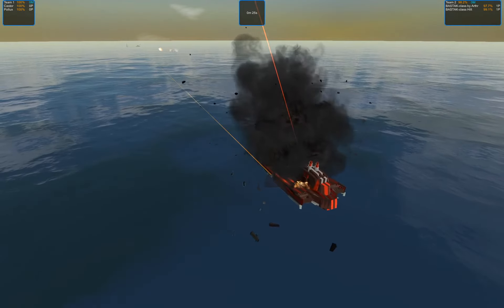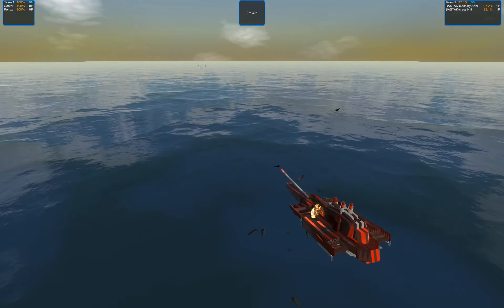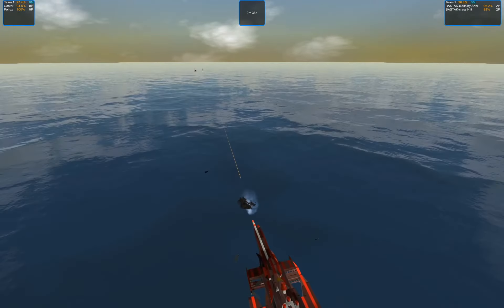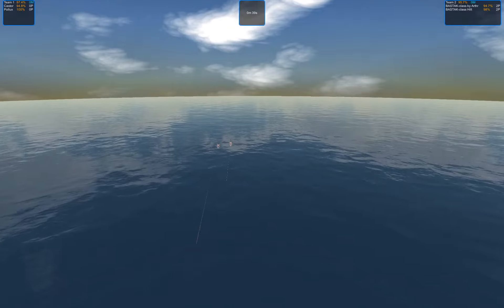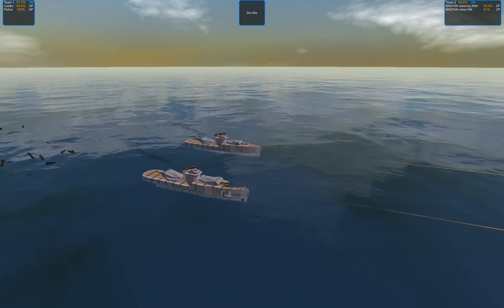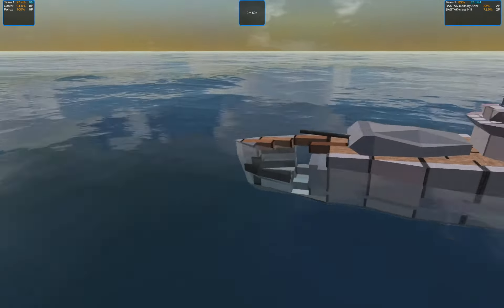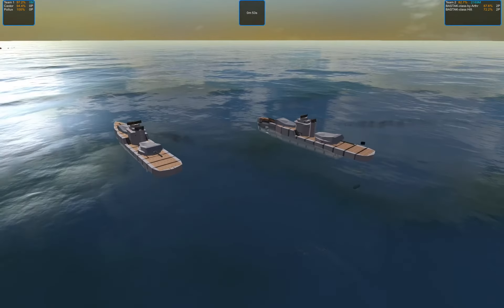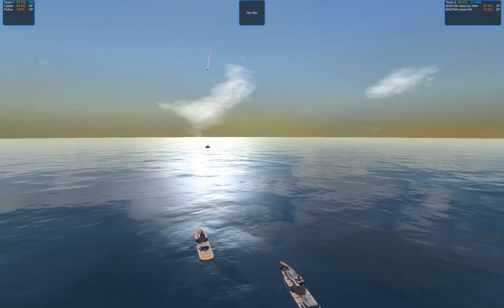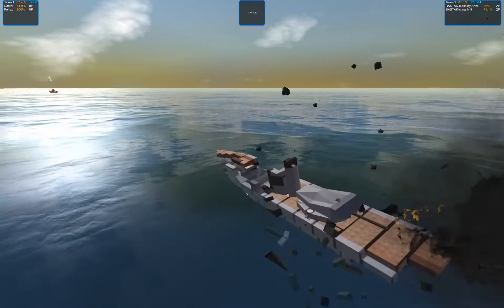Looks like the railguns are connecting and shaving Bastak's armor, but this is happening very, very slowly — just 3% was shaved off. Looks like a similar situation on the other side. The APS gun actually hit and managed to do some minor damage — a minor chunk was deleted from the bow of one of the boats. The cram cannon did some work too; the second one was a very good hit.